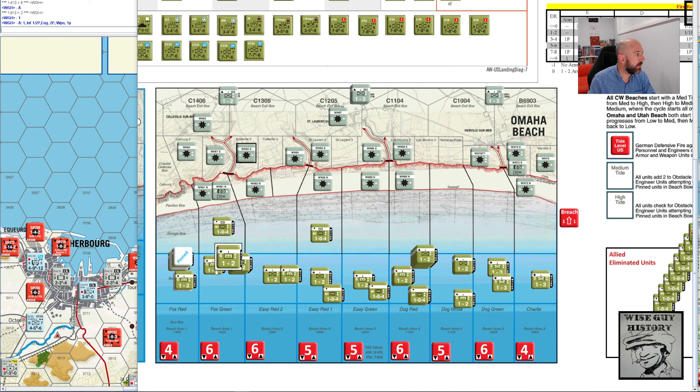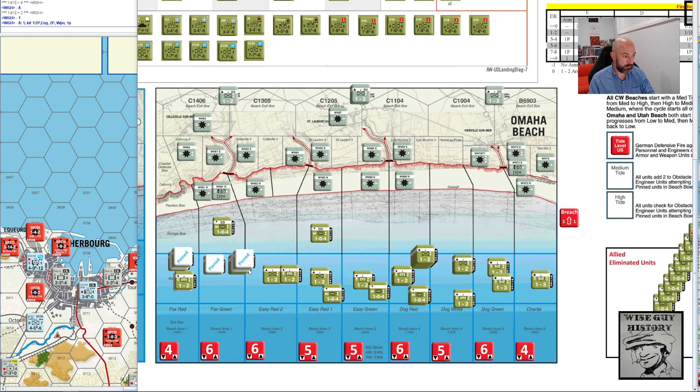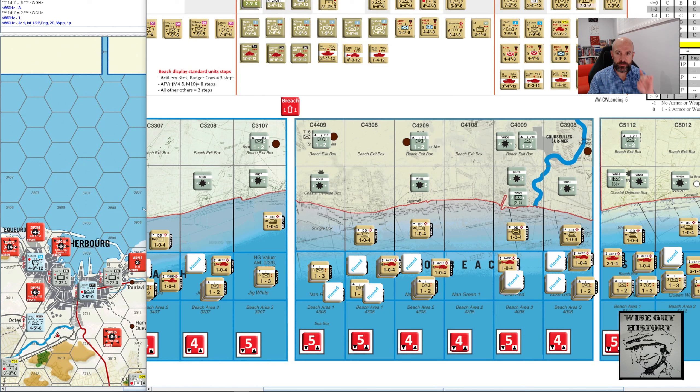So now look at the box. There's no armor — don't worry about that. Infantry: 1 step loss, 2 are pinned. Select those 2 and they're pinned. Engineers: 2 are pinned. We only need to place 1 pin marker. So all of that to resolve just 1 box, and I'm going to do that throughout the beach — every beach box — and then the two shingle boxes.